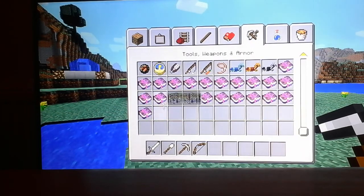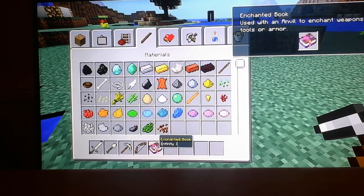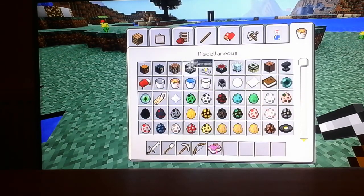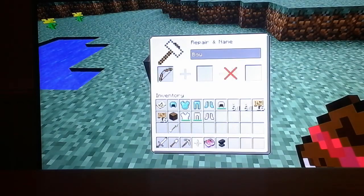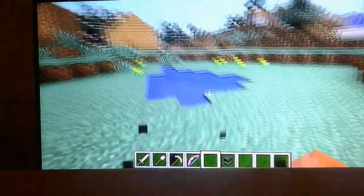If you don't know how to use enchanting books — what you do is you get the one that you want. I'm gonna get infinity. On PlayStation 4 edition you press R2 and it'll tell you to use it with an anvil to enchant weapons, tools, or armor. So you get an anvil, place it down, and put the item that you want in there. You can name it without putting the enchantment book in, or you put the book in and you get a bow with infinity.